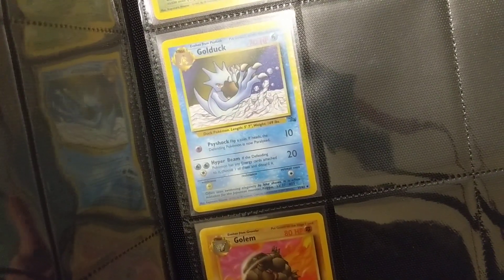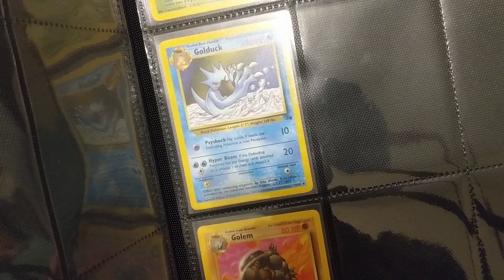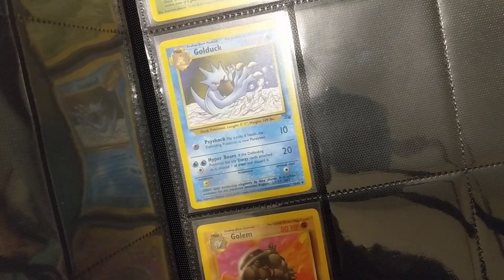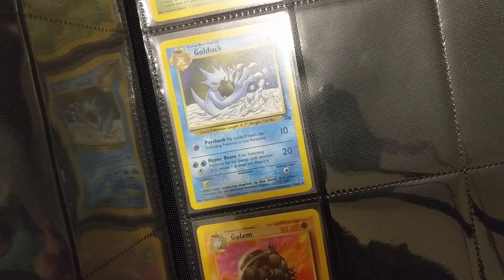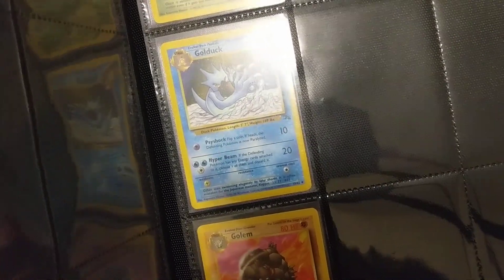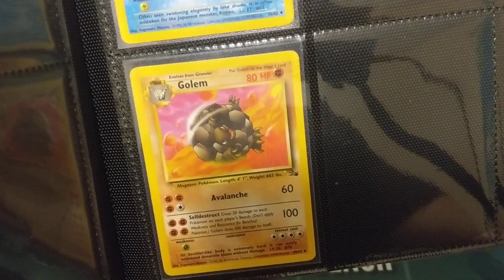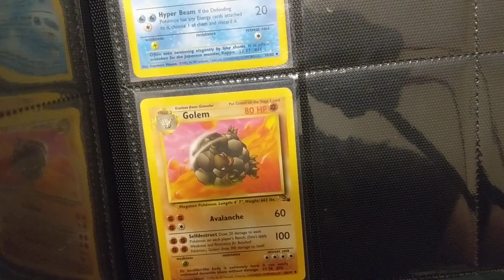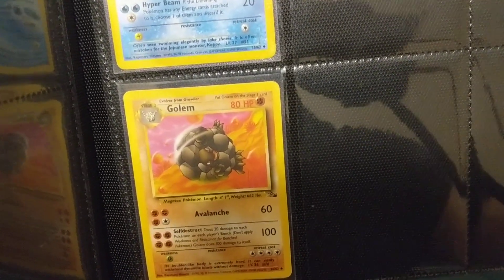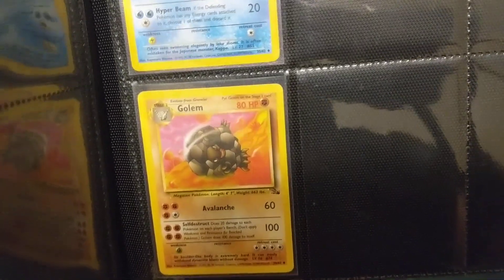From Golbat, we have Golduck. It's another one of those cards that's one type but you need Psychic Energy for one attack and Water Energy for another. Definitely Wizards' attempt at playing around with that, similar to Gold cards from Magic the Gathering. And we got Golem here — Golem does 100 damage for 4 energy, which is pretty crazy. I like the background as well — he's kind of just rolling down a hill. I like the pinks and reds they use to contrast.